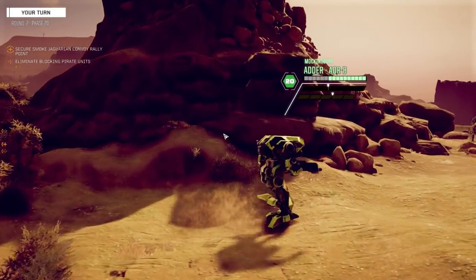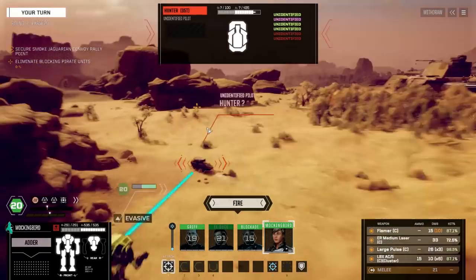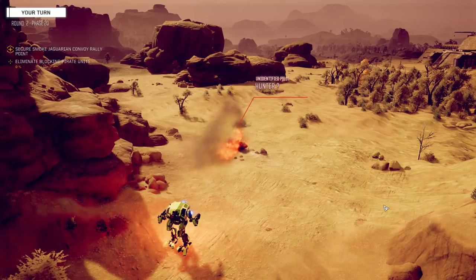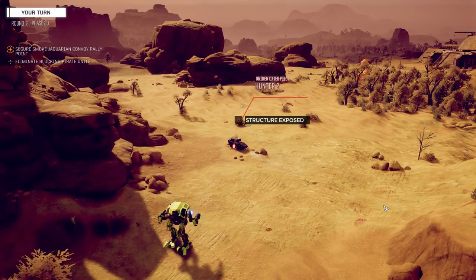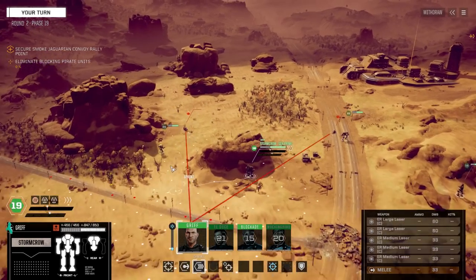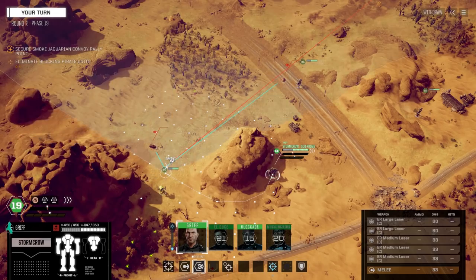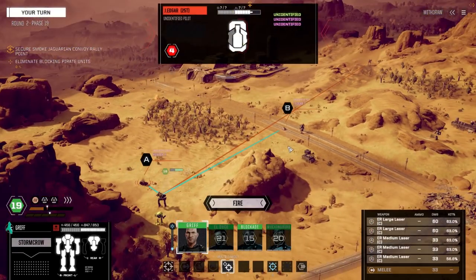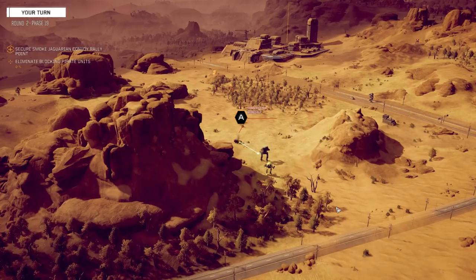Let's move over here. Let's use the non-ammo weapon — that's not saving as much, leave that off. Hoping to kill this guy? Maybe. Let's just fire on A then — that should do it. Yep.